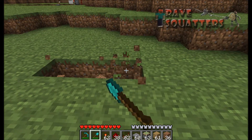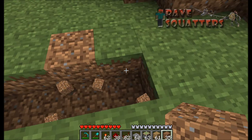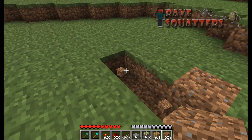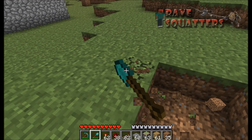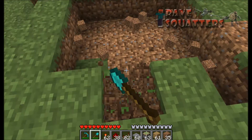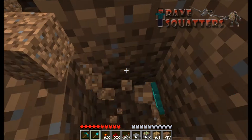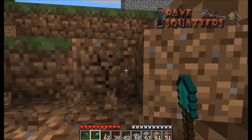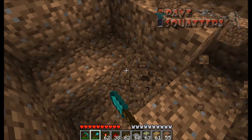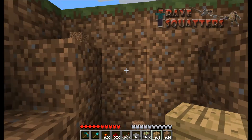First of all you need to dig a hole that is four across. You don't actually need to dig it, but you need to imagine there's a hole there — I'm just going to dig it to show you. Now dig the hole, then dig a deeper hole in the middle and make it three deep.